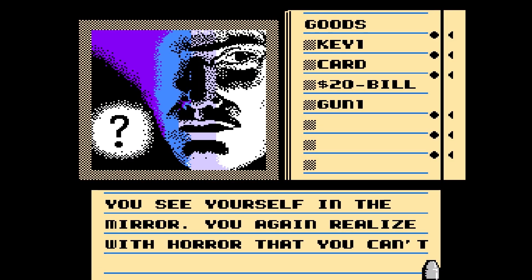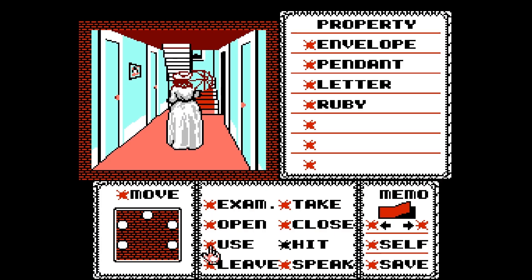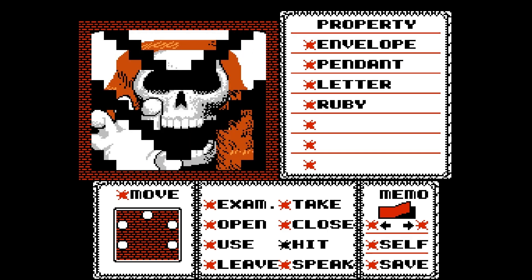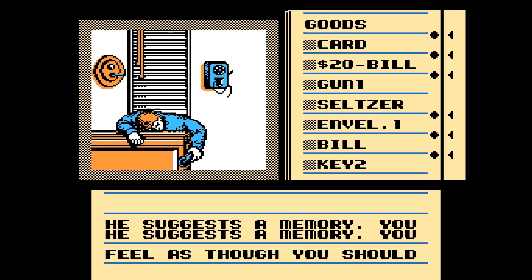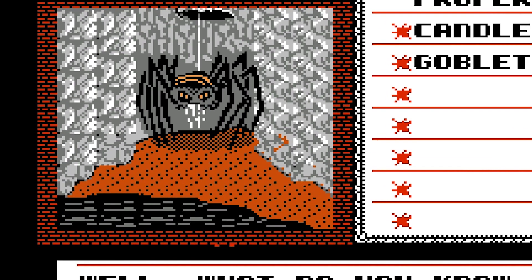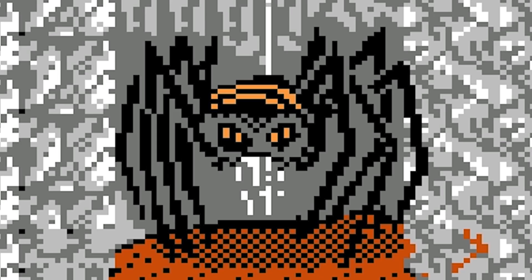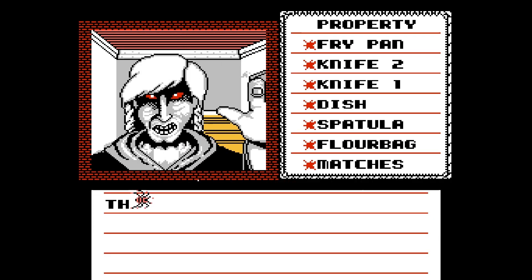In the late 80s and early 90s, Kemco ported a series of point-and-click adventure games to the NES: Shadowgate, Deja Vu, and The Uninvited. These games were originally released on computer by ICOM Simulations, although Kemco handled the NES ports. I've covered the MacVenture series on the NES fairly extensively elsewhere on the channel, so I won't say too much else about it here, but if you haven't seen those episodes, I'll put a link in the description.